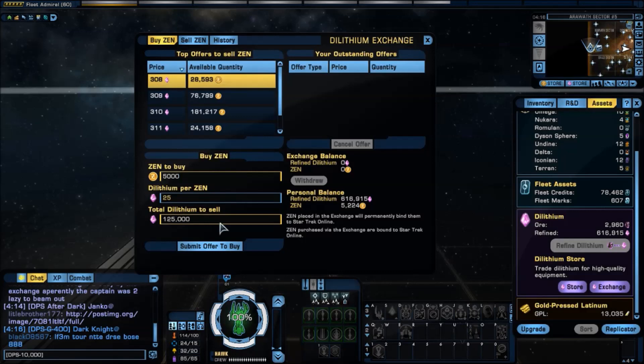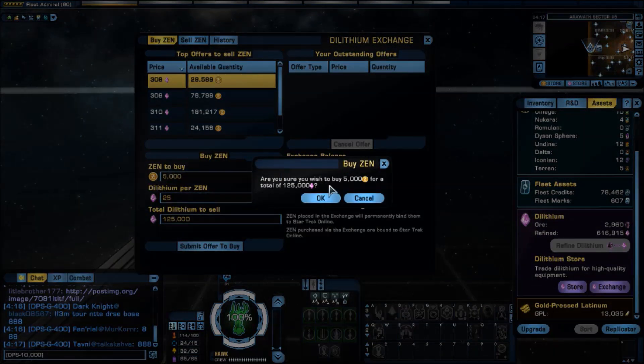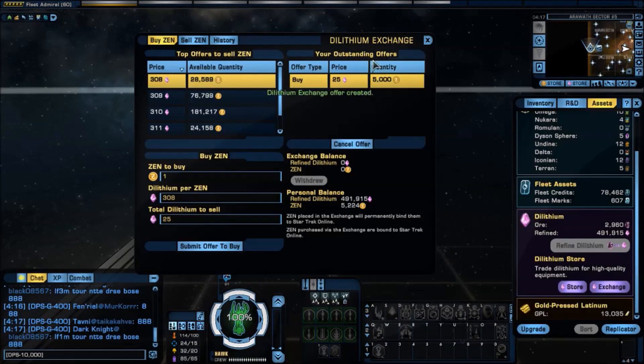This is the offer I'm going to make. I'm not worried because if somebody does buy this, I then have 5,000 Zen that I can turn around and sell for 307 dilithium each, whereas I only paid 25 dilithium for it — over 12 times what I paid. So I click 'Submit Offer to Buy.' It asks if I'm sure. Yes. And now up on the right-hand side, it shows an outstanding offer: buy price is 25 dilithium per Zen, quantity 5,000 Zen.